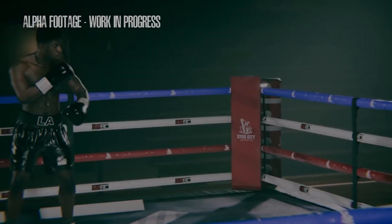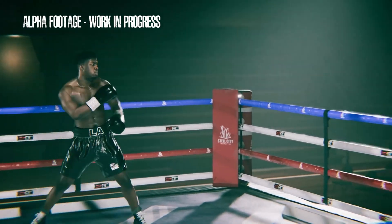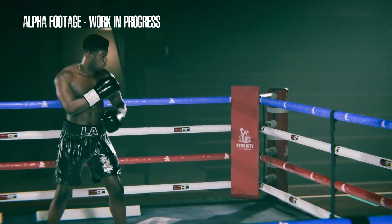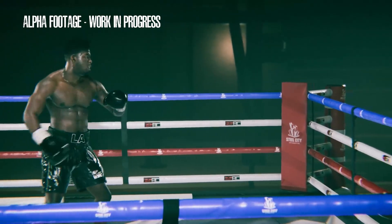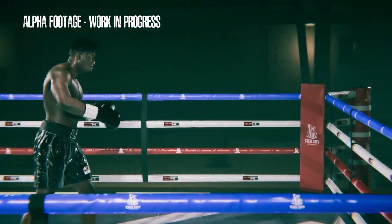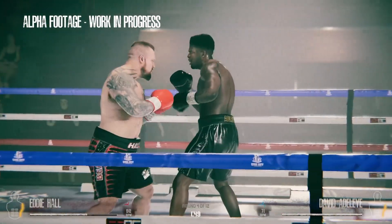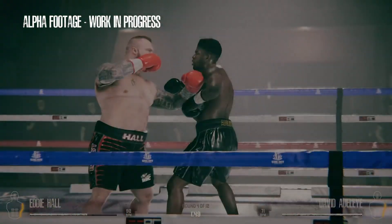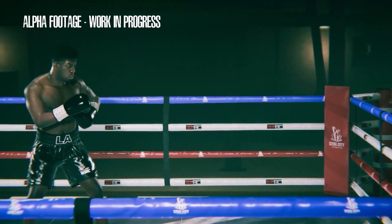Hi guys, this is Ethan. I'm a gameplay programmer here at SCI, and I'm here to talk to you about the feint system. The feint system can be activated by using the same button as block, but instead of holding it down, you just tap it. So you can do a feint while you're throwing a punch or a lunging punch. You can use it to interrupt your punch altogether and just throw a different punch completely. You can see here in this clip that I'm throwing a leaping left hook to the body — I cancel the punch after part of the animation and transfer into a left uppercut to the head. This is useful for mixing it up with your opponent so they expect one attack but you actually do a different attack instead.